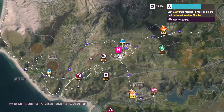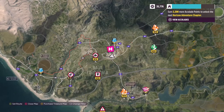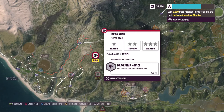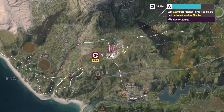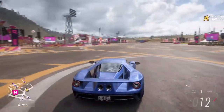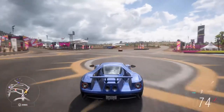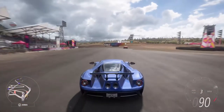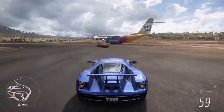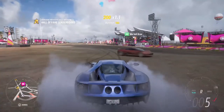How many accolades do we have so far — 2,200 more needed. There's a speed trap here: we need to hit 205 miles per hour. Guys, we have the perfect place to do that. It's probably easy — that's why they placed the PR stunt there to begin with. Alright, here we go.